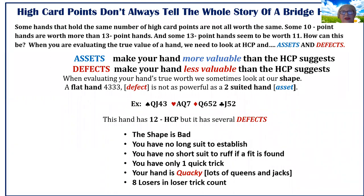High card points don't always tell the whole story of a bridge hand. Some hands hold the same number of high card points but are not worth the same at all. Some 10-point hands are worth more than 13-point hands, and some 13-point hands seem to be worth 11. When evaluating the true value of a hand, we need to look at high card points and things I call assets and defects. Assets make your hand more valuable than the high card points suggest, and defects make your hand less valuable. We also sometimes look at our shape. A flat hand — 4-3-3-3 — is a defect.